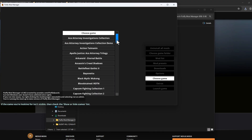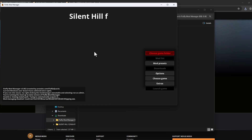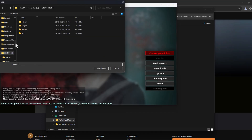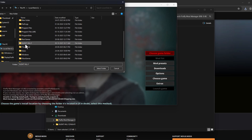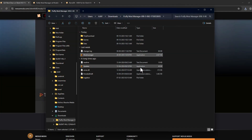Choose your game — scroll down and find Silent Hill F, select it, then select 'Choose game folder'. Select the game's install folder and navigate to where the game is installed. Here it is in the C drive — select the game installed folder, click 'Select Folder', and the game has been added. Close that window.